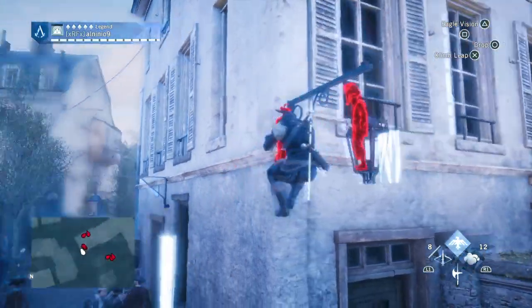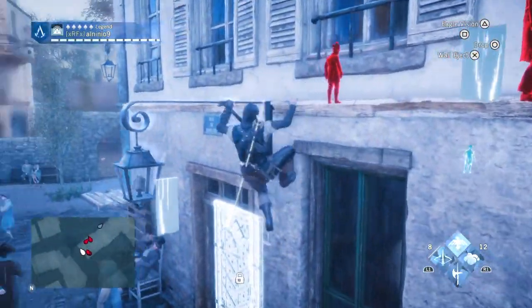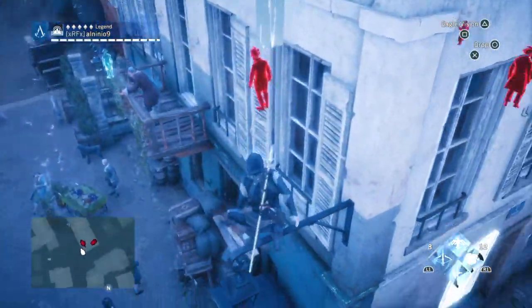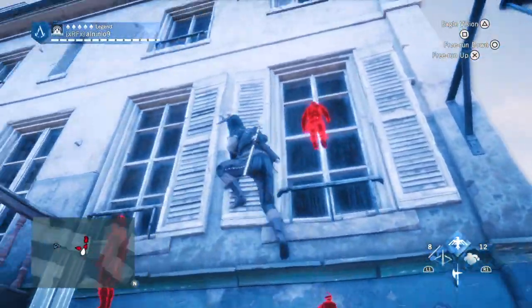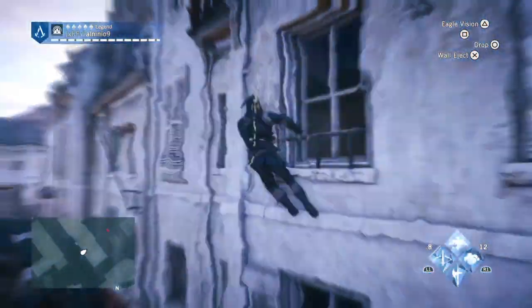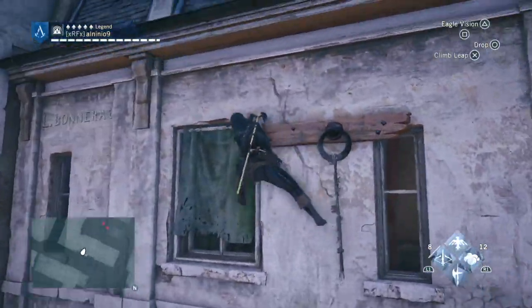A couple of guards in here. Also, ledge assassination guys — be careful when you do ledge assassinations because sometimes they'll detect you if you're like directly on the window. If you stand directly below them on the ledge, they're gonna spot you.